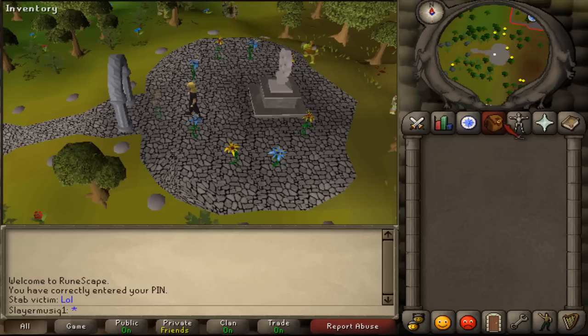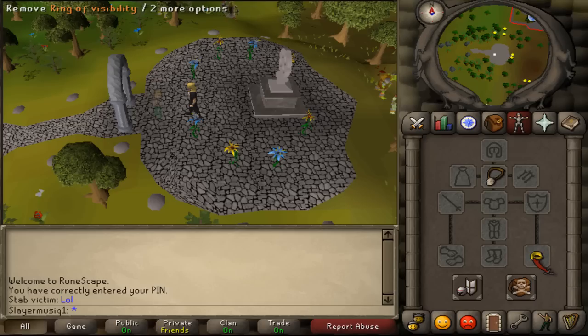Quest requirements: the start of Desert Treasure until you have received the ring of visibility, which is in the part of the shadow diamond. And also the start of the Restless Ghost quest until you have received the ghostspeak amulet.